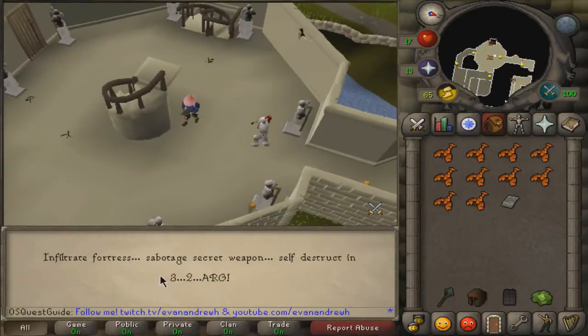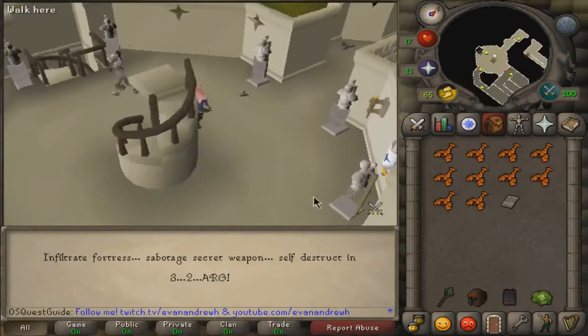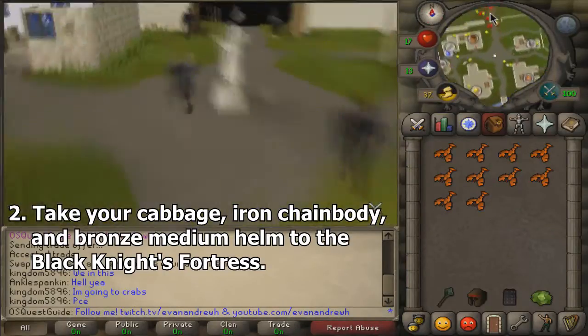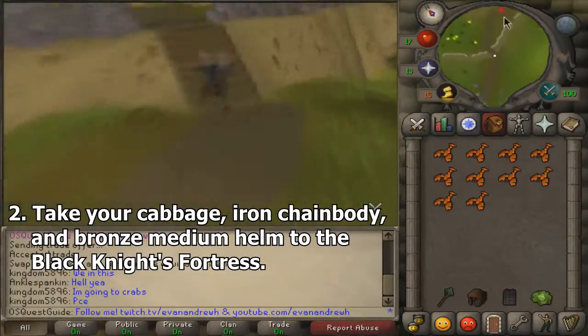So open up your dossier — I believe that's how you pronounce it, not really sure, I think that's French. Anyway, you'll open that, it'll self-destruct, and you'll start making your way towards Black Knight's Fortress.